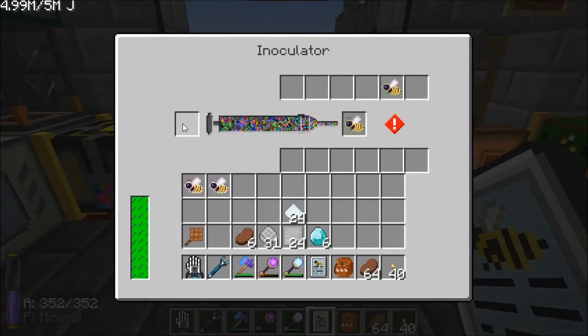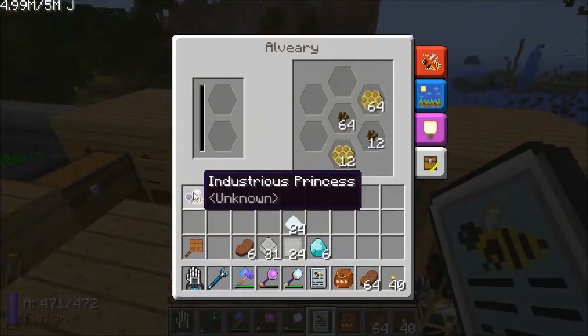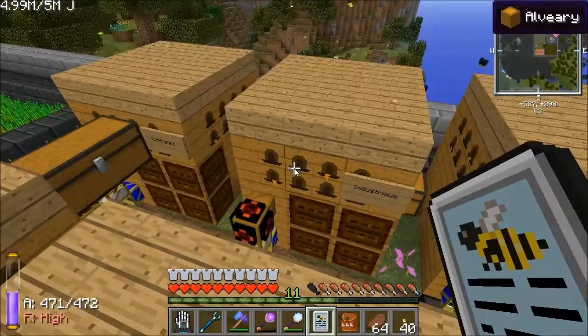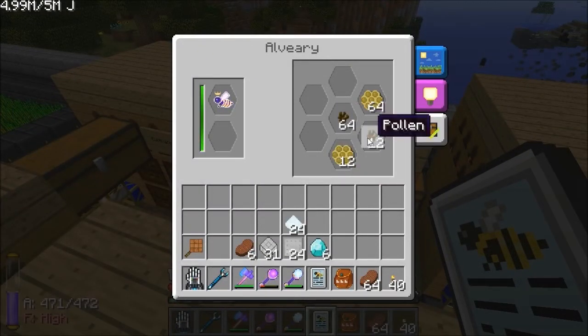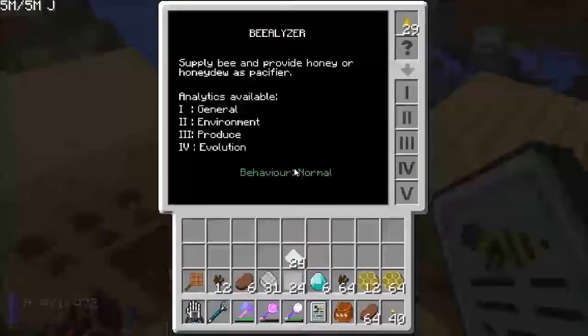This way of production I've got going works too well. Industrious is done — I'm just refilling the serum, because the explorer serum was empty after doing those bees. So industrious, they can go back in there. But as you can see I've actually turned this off. One life cycle of bees creates over a stack of combs and over a stack of pollen — just from one life cycle. So I'm going to have to take some of them out.